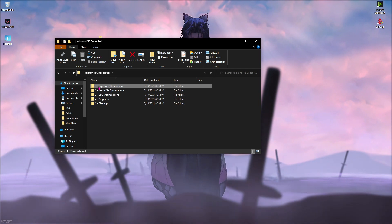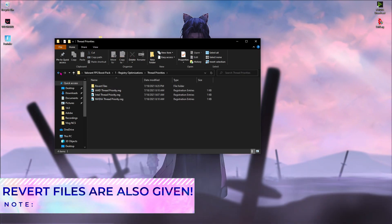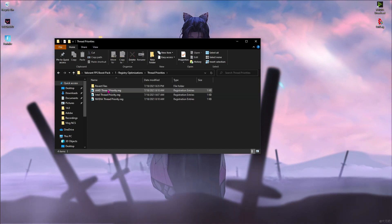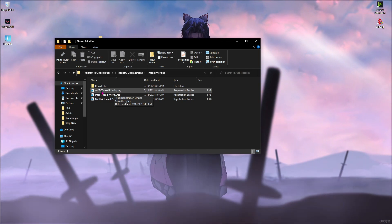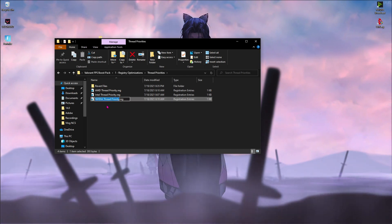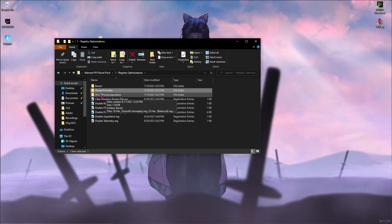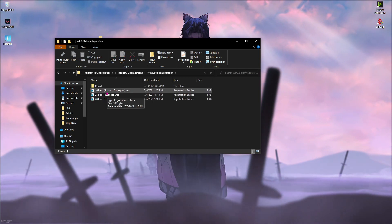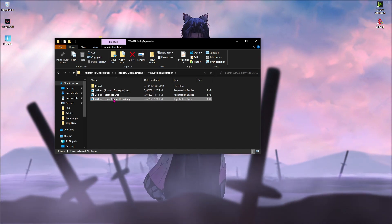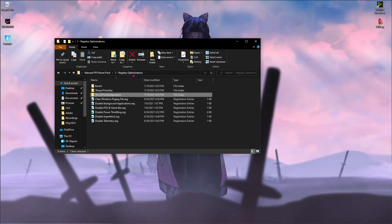The first folder is Registry Optimization — double click to open it. I've also included a revert file in each folder, so if any file didn't work for you, you can revert it. For Thread Priorities: if you use an AMD processor use the AMD file, if you use Intel use the Intel thread priority, and if you have an Nvidia graphics card use the Nvidia thread priority — just double click and run them. Then open the Win32 Priority Separation folder. You'll find three files: one for smooth gameplay, one for balanced gameplay, and one for lowest input delay — run the one you prefer.